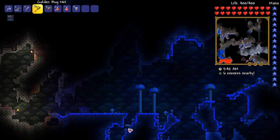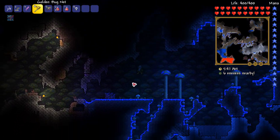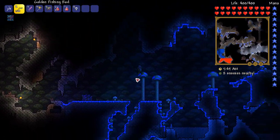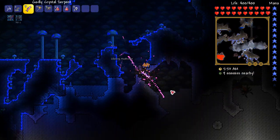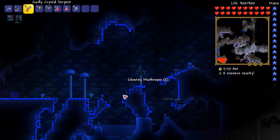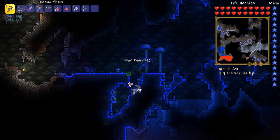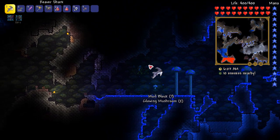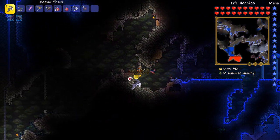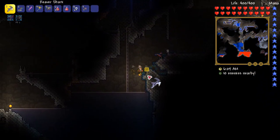So I've just seen down here there's a truffle worm, so I'm going to try and grab it. Messed it up. I'll have to come here next time I actually need one. You need one of them to spawn the Duke Fishron fight, so that would have been a good little find. The trick is you have to sneak up on them - that's why I was trying to sneak up. So like I said, I'm going to skip this, come back to the house, and get this done.